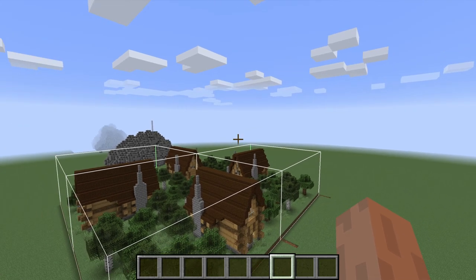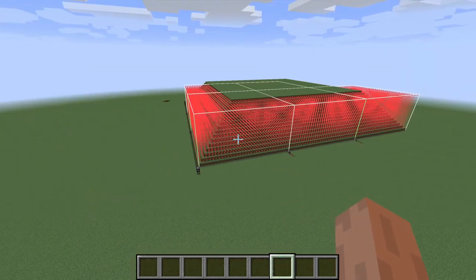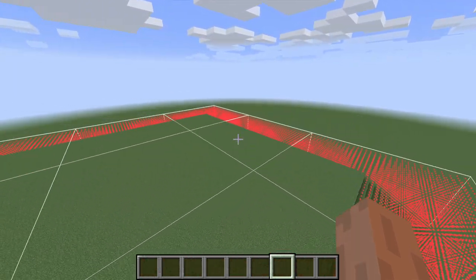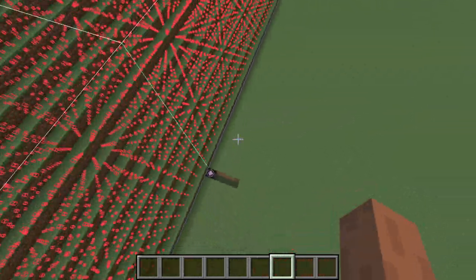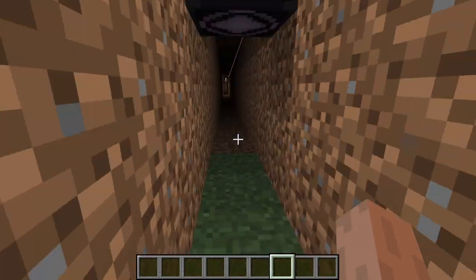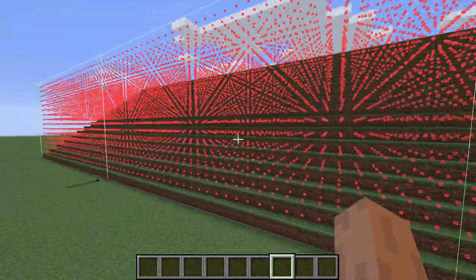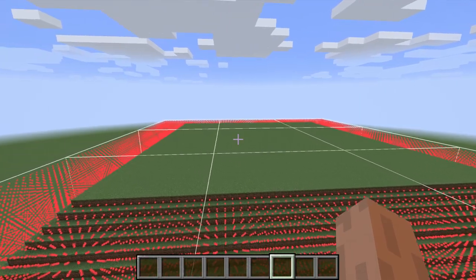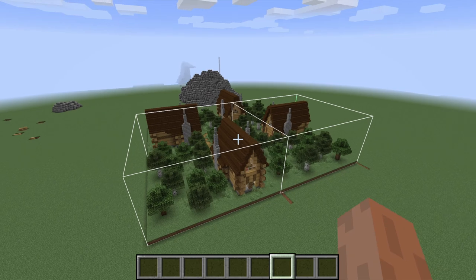Hello guys and welcome back to another tutorial for mCreator. Today what we're going to do is get all these structures put into an actual structure file. I've basically gone under the part here - it's a little bit laggy with all the structure voids being shown - but basically what I've done is just dug some tunnels underneath it and set up the individual squares for the three by three area that I need for all the base property stuff.